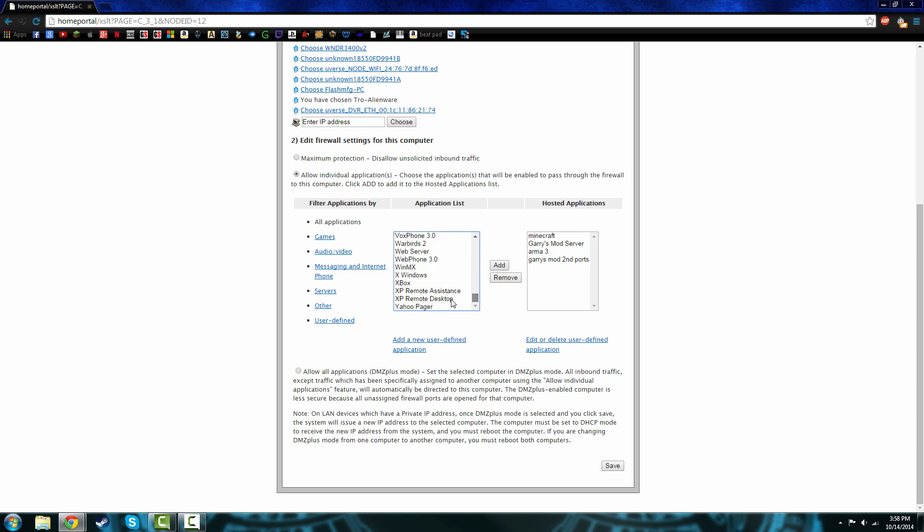Sometimes the ports you want will already be in here. Right now my ports are actually in there because I've edited them — you can see these are the ports I have running right now. For some reason ARMA doesn't work but everything else does. What you're going to want to do is hit 'Add New User Defined Application.'